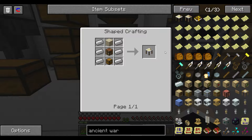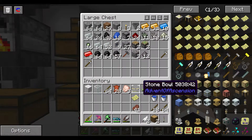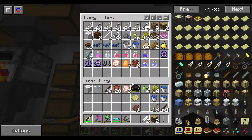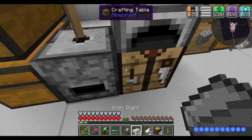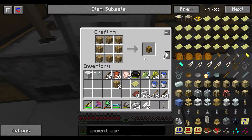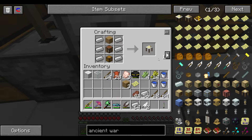So the first thing we're going to need is an engineering station, which is iron, a crafting table, and a chest. We need to get some iron and wood. Okay, we've got some iron. Crafting table. All right, so engineering station — check.